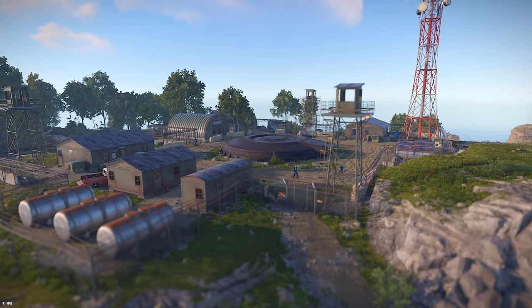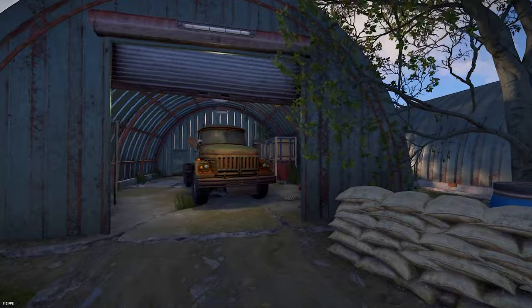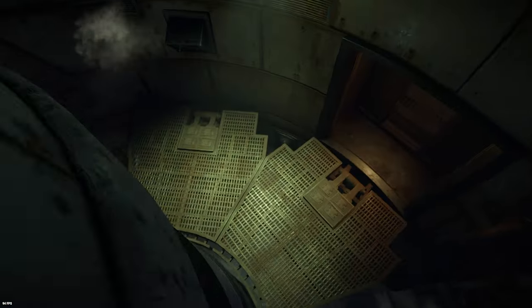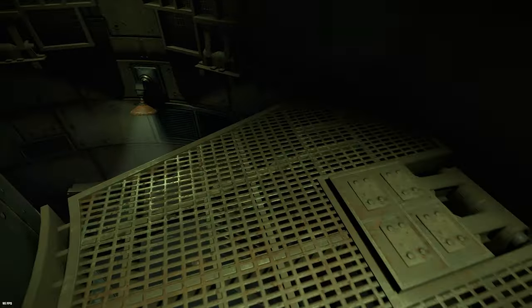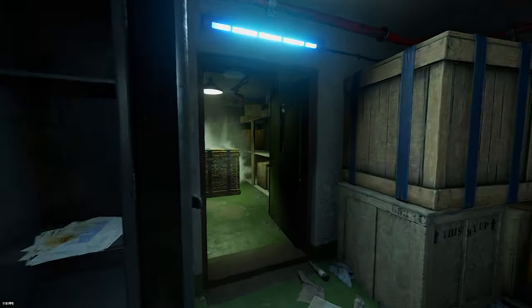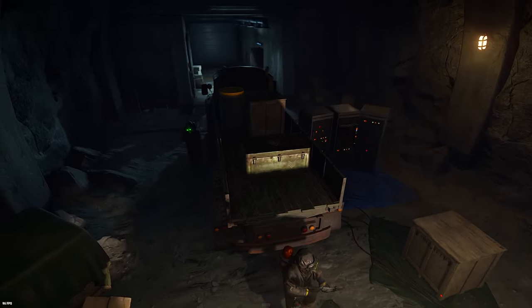Scouring the surface of the monument, you'll be able to find a total of 10 military and regular crates throughout the military brackets and the small green buildings. Below the surface, you can expect to find 22 crates scattered throughout the monument. Within the starting area you'll find 11 crates, one within the silo, four in the office, four in the living quarters, and one within the computer room. You'll also find the elite crate within the bunker.